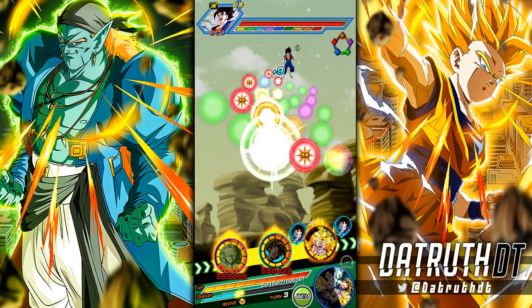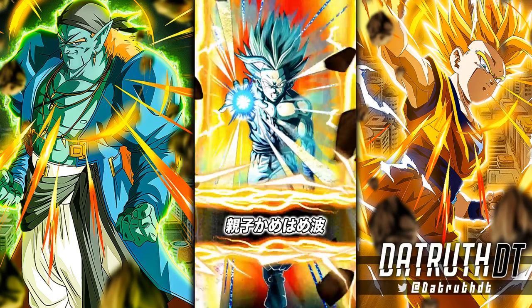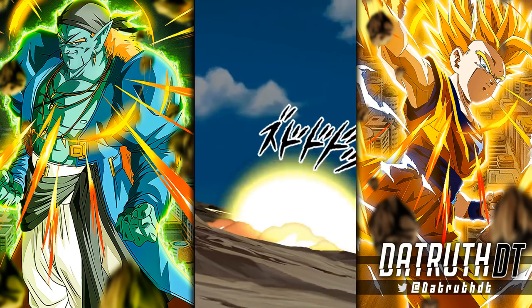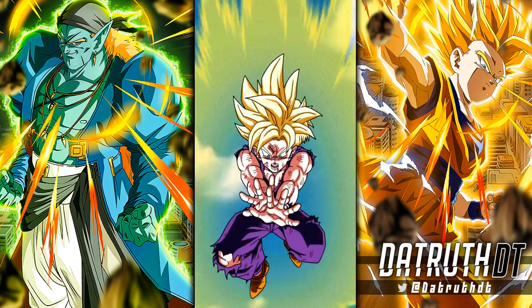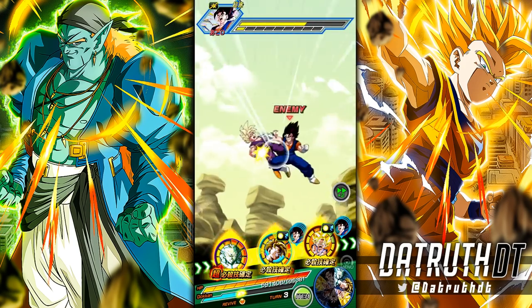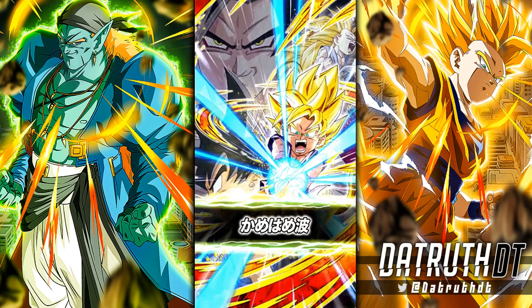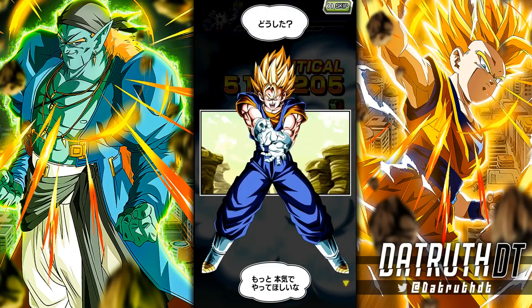Six orbs, and Gohan gets up to four million. That's pretty bad for a summonable LR EZA. Comparing what Broly is capable of doing just leaves a bad taste in your mouth — Broly is getting defense on every super attack and is at least double supering, so he's eons better than this Gohan. Look at GT Goku — he got three more orbs than Gohan, equivalent to about three million extra damage.